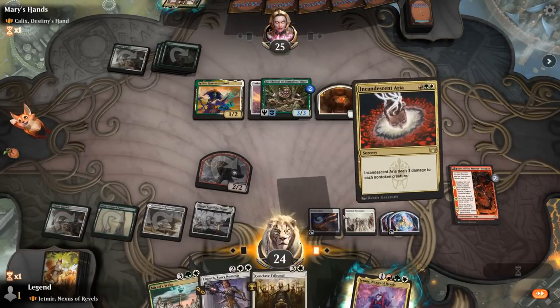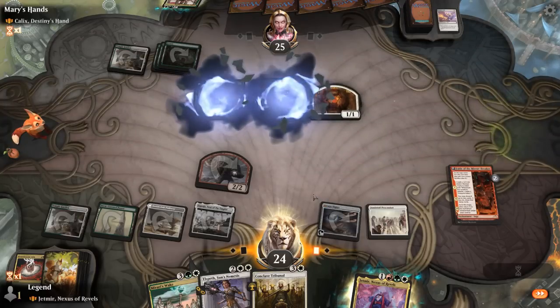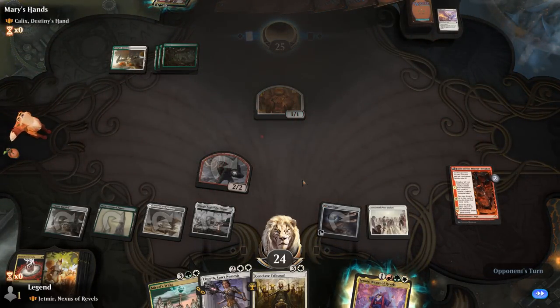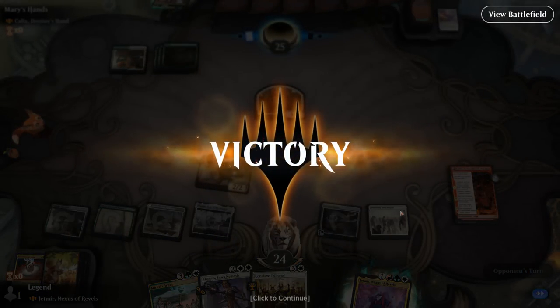Two important threats are dealt with and our opponent concedes. We were going to go off with our Shaman making treasure. Next turn Elspeth can make four tokens casting Conclave Tribunal for free, and maybe even play Mirari's Wake beforehand thanks to treasures to empty our hand. Awesome, on to the next one.